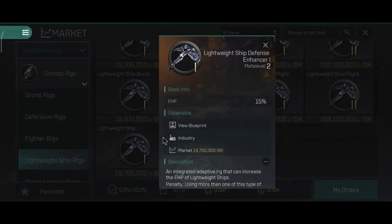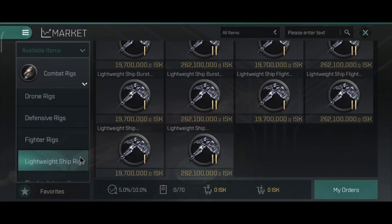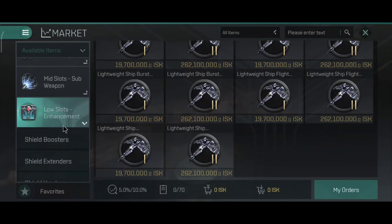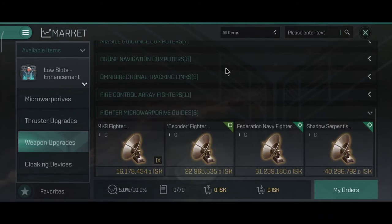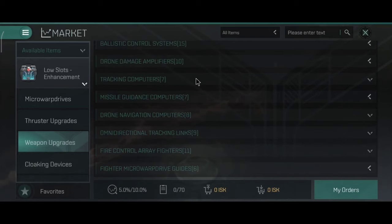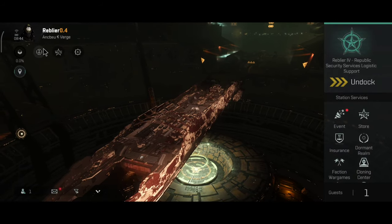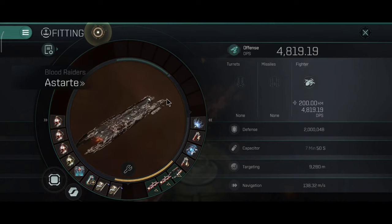The last one is the Lightweight Ship Defense Enhancer — plus 15% overall hit points on your drones or lightweight ships, which is very nice and you can do a lot of nice combinations with the rigs. Of course it's good to note that we still don't have the damage mods for the lightweight ships — I tried all the other damage mods but unfortunately they did not work. I have 4,800 DPS which is overall a nice increase.